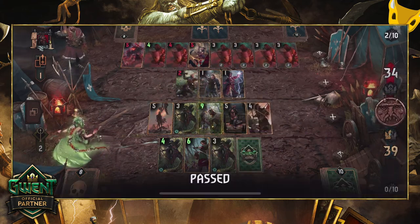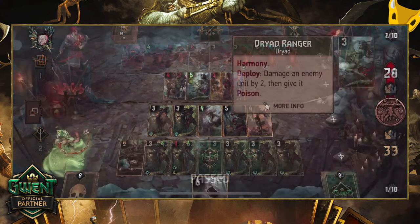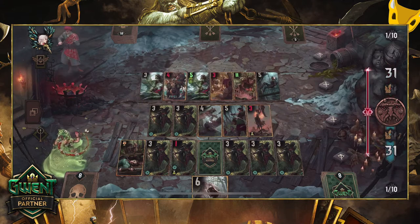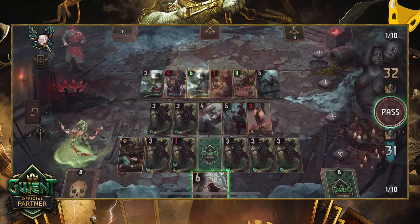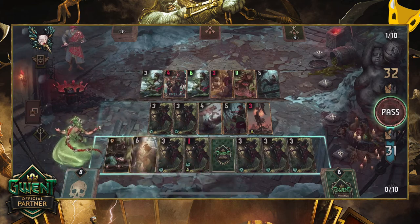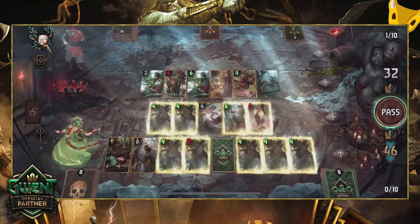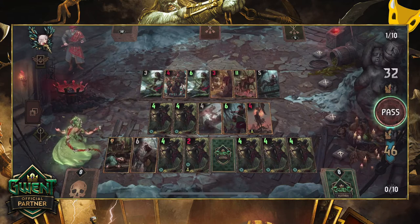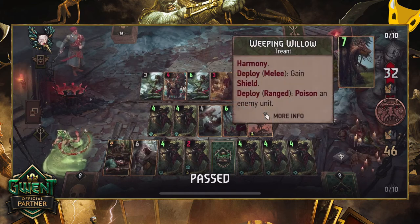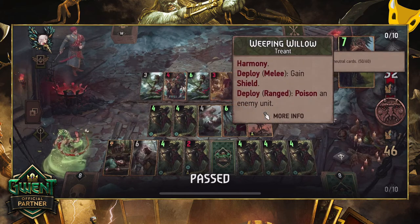The other big finisher is Isengrim. Isengrim boosts all allied Elves on the field by one on top of his six base power, and if he's on the field, he boosts himself by one every time you play an Elf as well. It's very doable with this deck and the leader ability to fill the field completely with mostly Elves, boosting Isengrim's point gain up to a maximum of 22 points if you have the ideal setup.